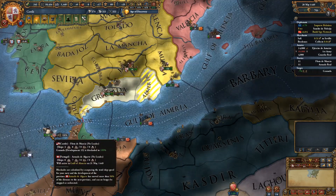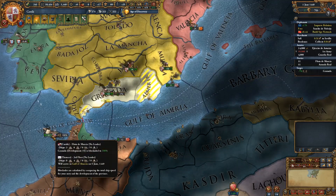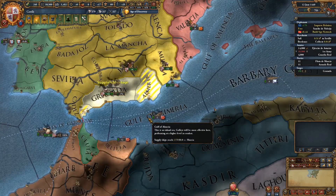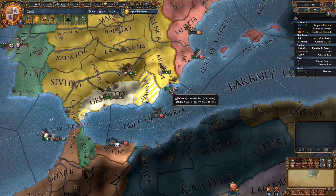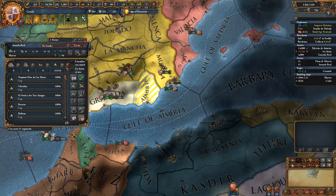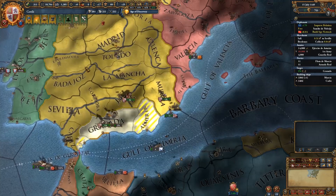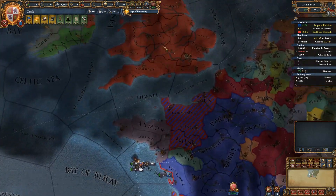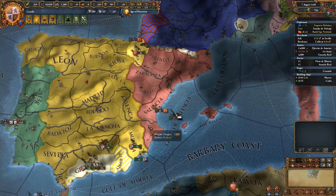Tempted to leave these guys here just to try and aid in this siege, because we are blockading — we do have 100% blockade. That is going to help. But as soon as we have got the fort to fall, we'll use them as an escort for the transports. We could do with a few more transports — let's get three more here. They're going to take a year, but we'll build them anyway. You can go slightly over your naval force limit; it's nowhere near as damaging as going over your land force limit in terms of the maintenance costs.